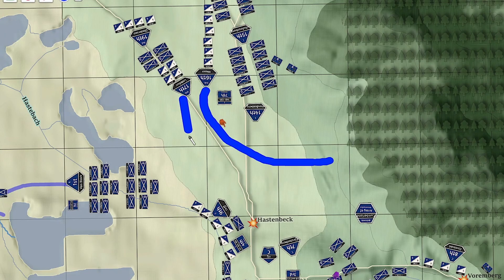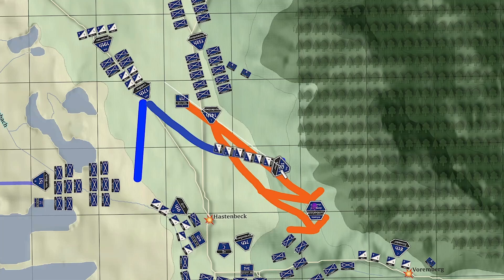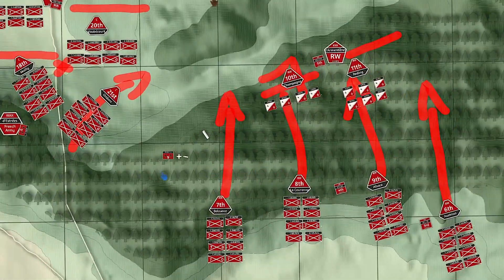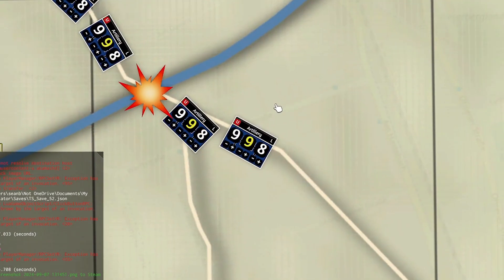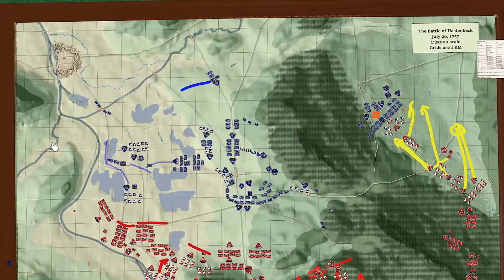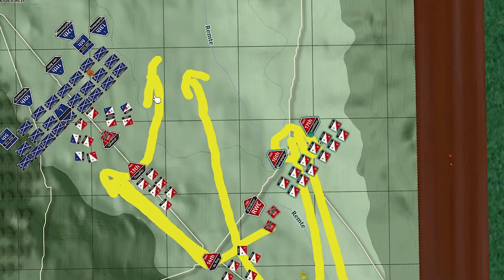The British have been falling back and finally decided to take a stand on very favorable defensive terrain. What they find is that although the terrain is favorable, it is difficult to deploy in. The army is deployed in two pieces: the main force around Hastenbeck and a separated corps. Historically those became disconnected, the French were able to split them, which caused increasing uncertainty and eventually led the British forces to withdraw.